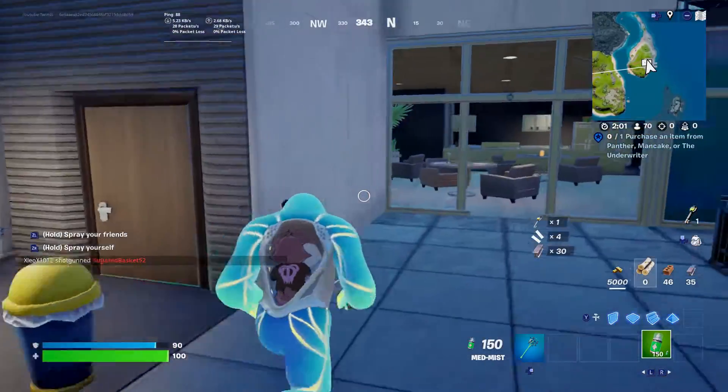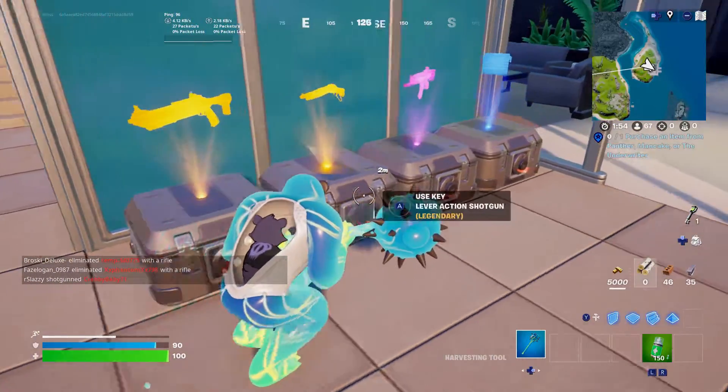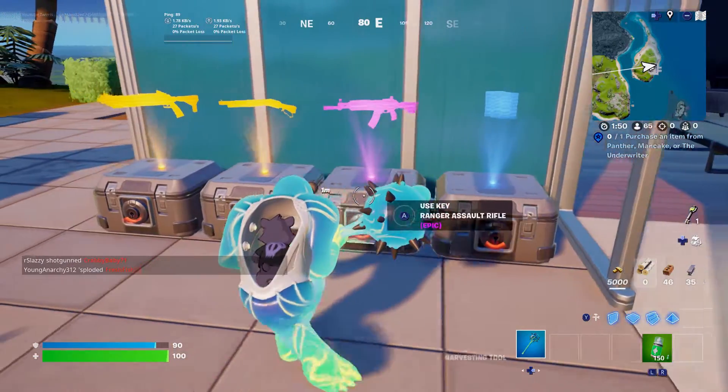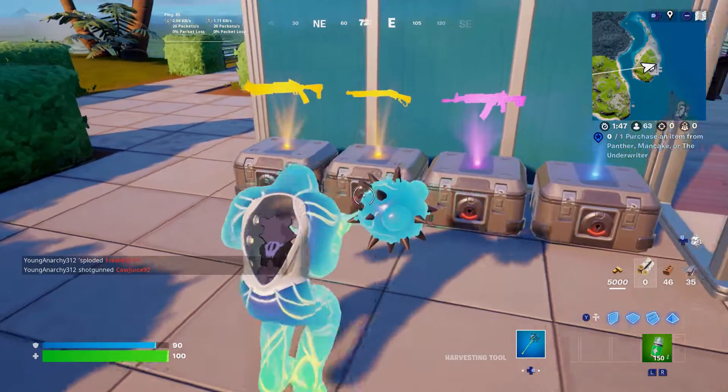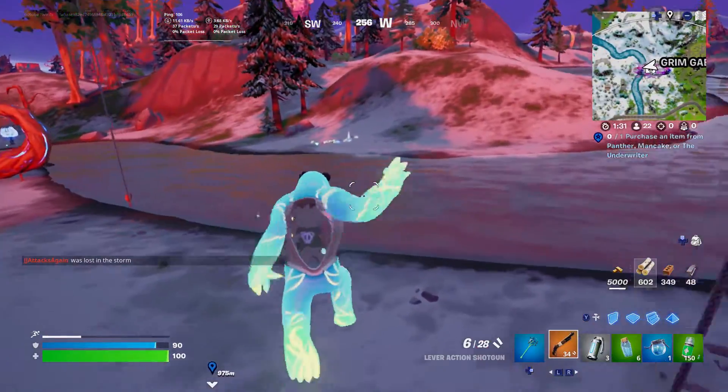Oh, I got a key guys, let's go! I'm gonna go with one of the hollow chests right now. Should I get Sugar Down, Gold Prime, Gold Lever Action? I think I'm gonna go with the lever action - it's a good choice for me. Alright. Did someone die to fall damage?